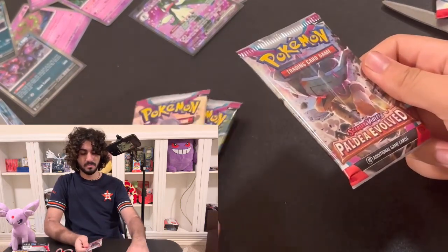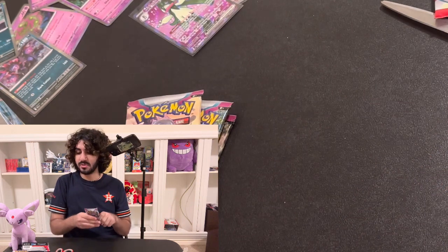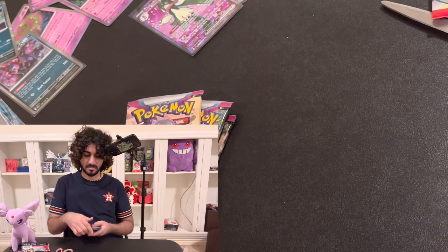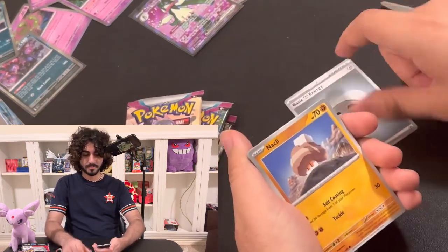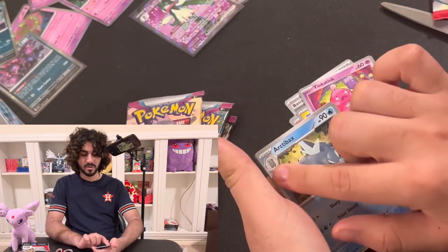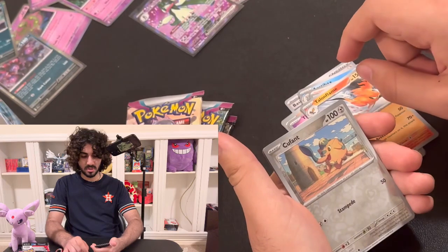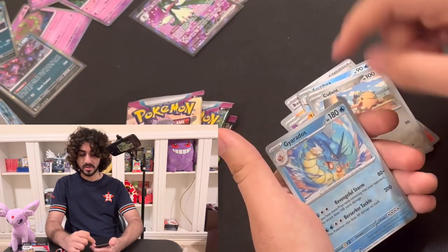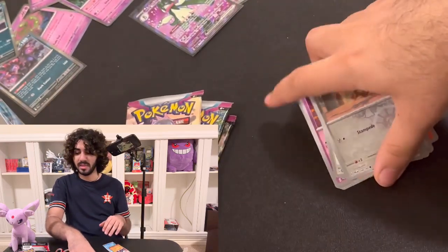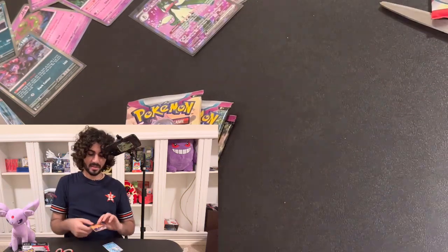We're on the bottom five packs now. Can we get one more EX? Drumroll everybody — I want your energy from the future. Pack twelve: Basic Energy, Nacli, Slowpoke, the Fuecoco pre-evolution — I know who the final evolution is now, he's like a dinosaur, I've seen it in the leaks. Reverse Holo Cufant, Reverse Holo Gyarados, and the Garganacl — the Minecraft Pokémon. I didn't like this region before, but it's kind of growing on me. The Reverse Holo Gyarados doesn't look as good as the rare silver border one I got from the trainer box, but I'll put it in my binder.